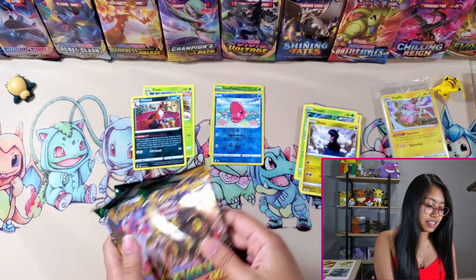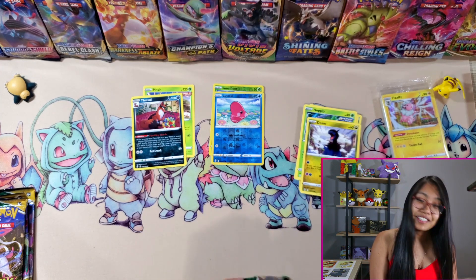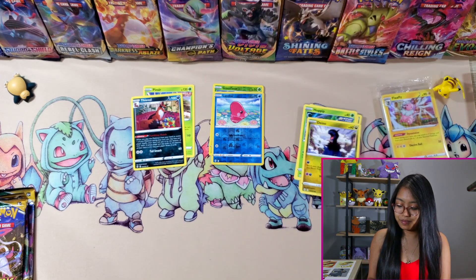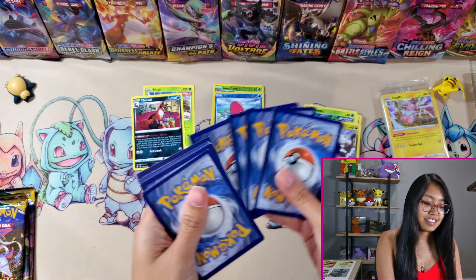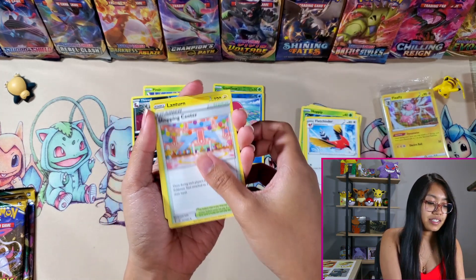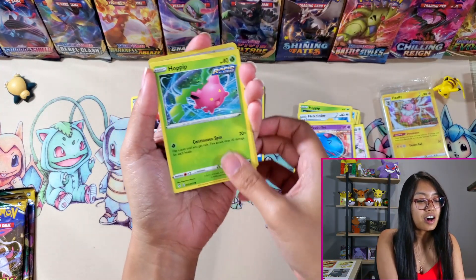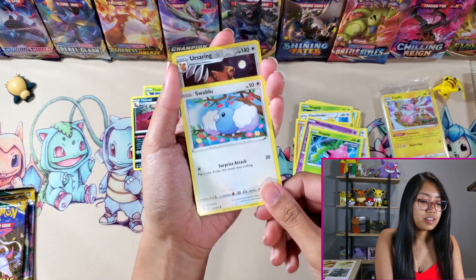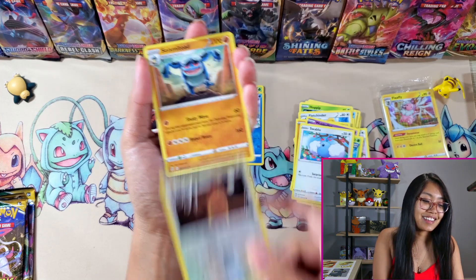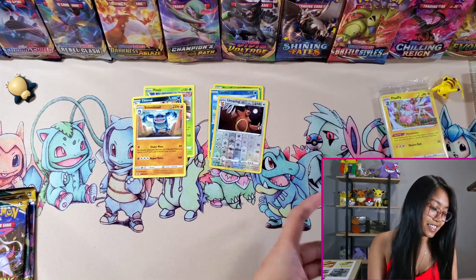This is from the Build and Battle Kit. Let's start with the Umbreon pack. So far my luck has not been good for this pack battle — they might be winning this one because I got nothing at all. We got Metal Energy, Fletchinder, Shopping Center, Lanturn, Rufflet, Roggenrola, Wobbuffet, Hoppip, a Swablu and Ursaring Reverse Holo. And a Seismitoad non-holographic. Nothing yet.